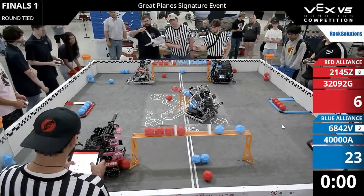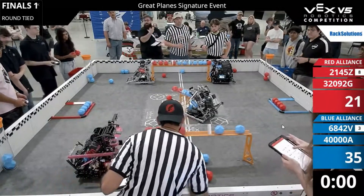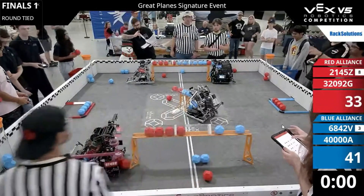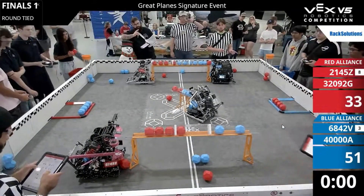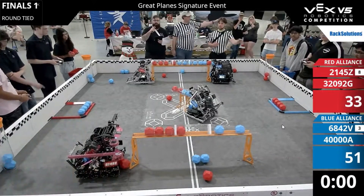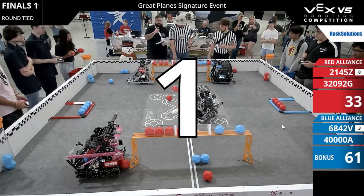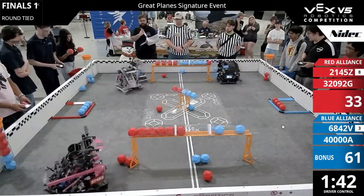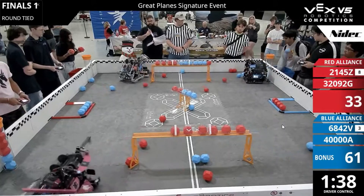Looks like blue is going to have the only control zone advantage. Blue with the double control zone advantage in the atmosphere — it can be hard to see how the red number comes to rest. Blue takes the autonomous bonus and we'll head to the driver control period. Three, two, one! Blue alliance takes those 10 points, saving them up for later.